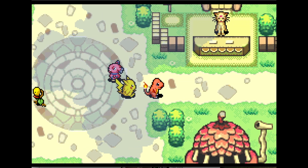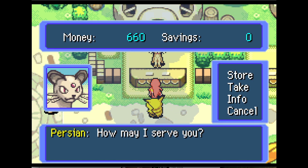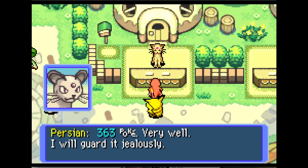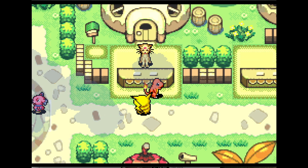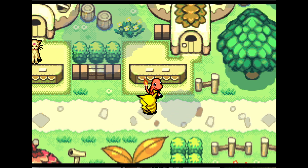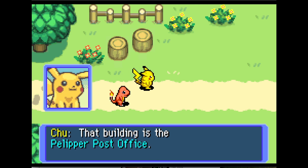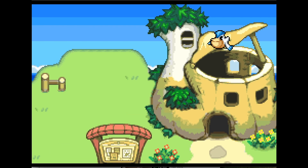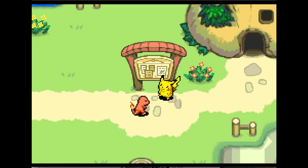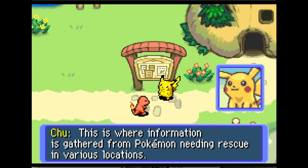Let's check out this one. This one's missing. For those of you who are wondering, this is going to become a weekly tough friend shop where you can send friends to different places and they will admire you once you defeat the opponents in caves. I don't know if my explanation is clear so I apologize — this is where information is gathered from Pokémon, meaning rescues in various locations.